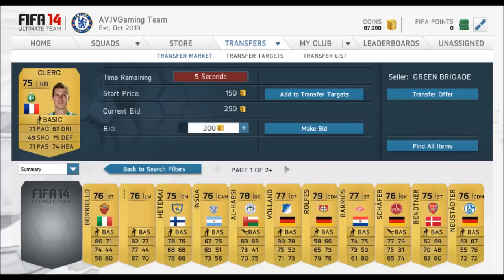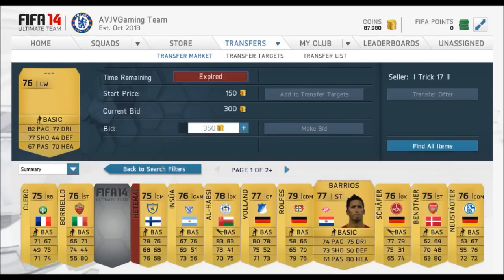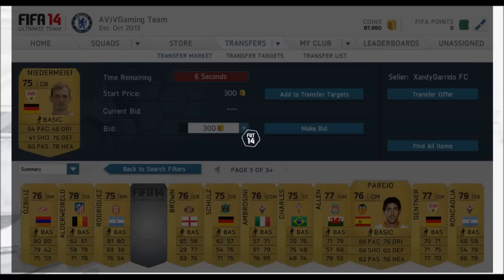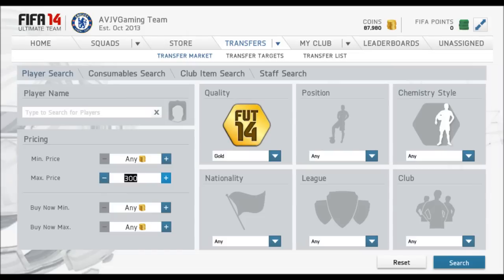Remember, certain players do discard for different values. Up on screen, I think the person bidding on that has no idea what the card is — they're going to be making only $5 coins. I know all the discard rates as I've done this before, doing this very often in the beginning of the game learning all the discard rates. I'll probably do a video for that, helping you guys for the attackers and when the whole Team of the Year is released.